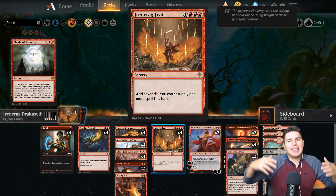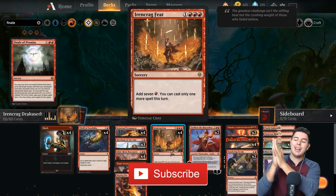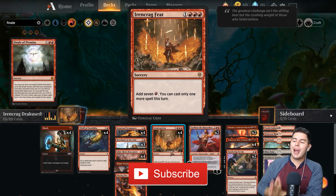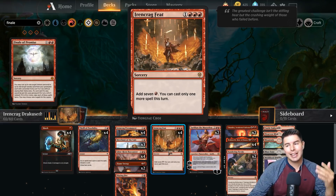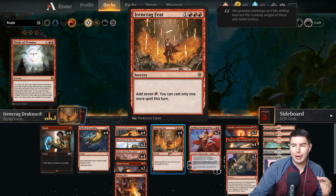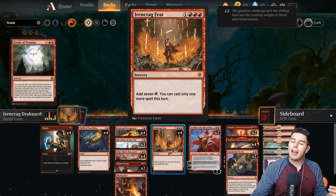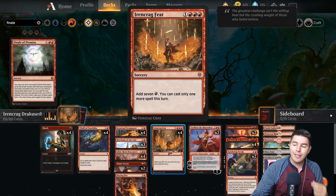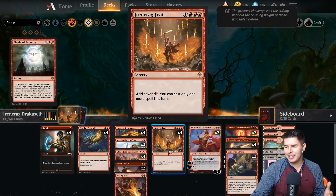What's up everybody, my name is Jeff and today we are gonna have some fun playing Magic. We're jumping into Iron Crag Red — Iron Crag Dracuseth. Iron Crag Feet costs one and three red, so we have to be really heavy in red — we are mono red because of that. Whenever you cast it, you add seven red mana, but you can cast only one more spell this turn.